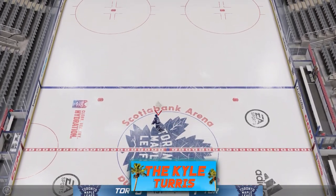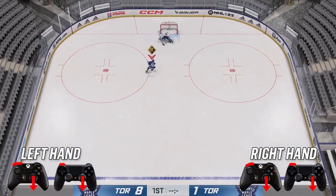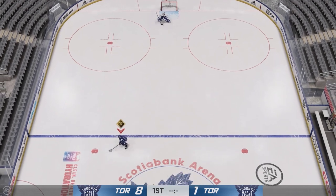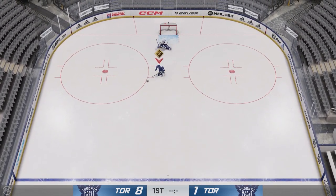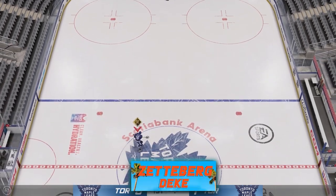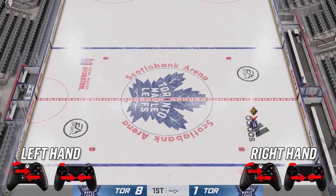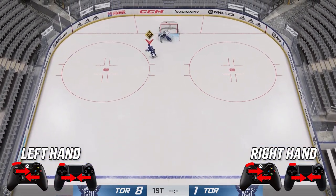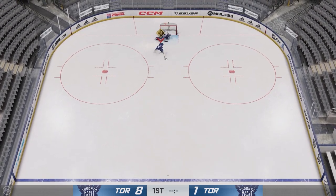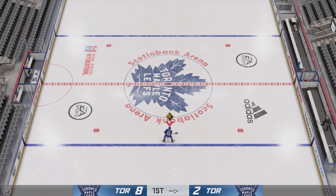Down to our final two dekes — we got the Kyle Turris, which he pulled off in a few shootouts years back. To do it, hold the puck to your forehand, hit and hold LB, and go down with your right stick. The puck gets pushed to the outside of your skate, you kick it back to your stick, and it completes the deke. This is more of a shootout or penalty shot move. Last up, one of my favorites — the Zetterberg. Hold the puck to your backhand, hit and hold LB, go outwards with both sticks, then inwards with both sticks. Very effective — if your opponent attacks your forehand, move it to your backhand, and when they chase the backhand you push it back to your forehand. It looks super clean when pulled off correctly.